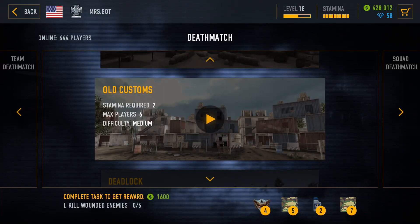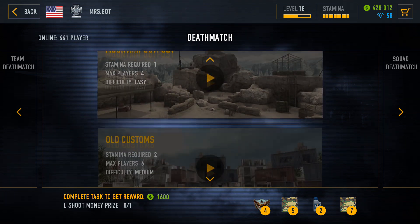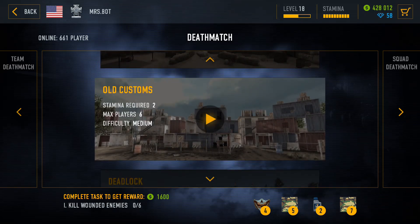At this point the old customs map is the one you want to farm for cash and rank points. It is longer than Mountain Outpost, so you will gain more rank points and cash per battle. It is also not too difficult to play when you run out of thermal imager time.